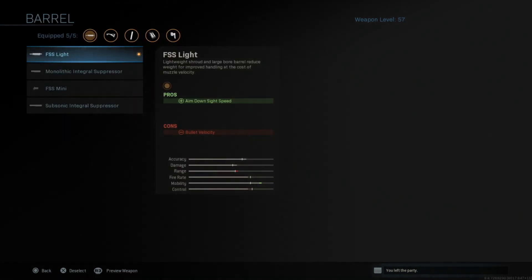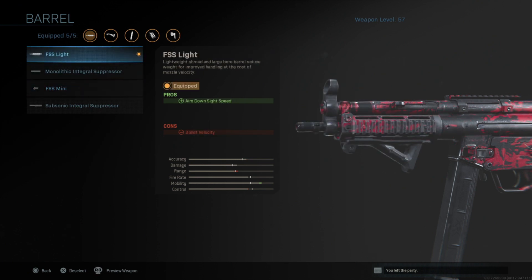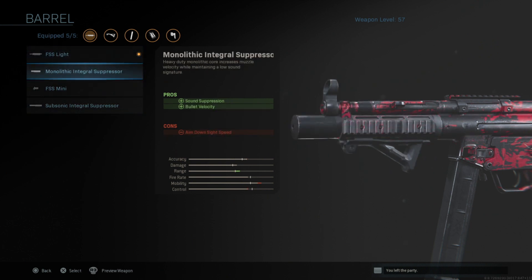The FFS Lite. Basically, the only difference between the FFS Lite and the FFS Mini is that the FFS Mini makes your recoil control go down along with your accuracy and bullet velocity. But on the FFS Lite, the only thing that goes down is your bullet velocity, which you can deal with on this game because this is a submachine gun with a very high rate of fire. That is why the FFS Lite is better than the FFS Mini.